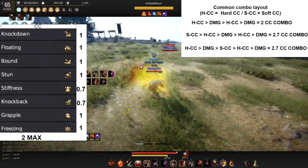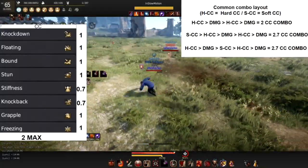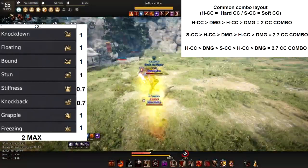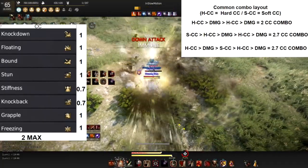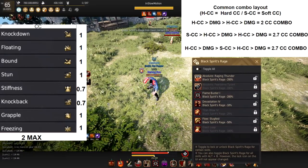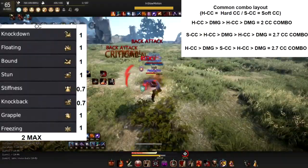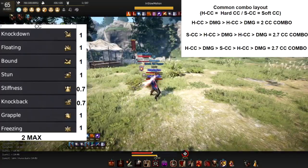Whenever you're trying to do a CC combo, you want to use a hard CC — we call hard CCs any that count as 1 — and soft CCs are any that count as 0.7. If you land a soft CC, follow it up with a knockdown, then some damage, then another knockdown and some more damage. That's the general key way to do a combo. The general overview is: one hard CC, some damage, another hard CC, some damage. If you want to get the most out of your damage, interweave soft CCs between hard CCs.